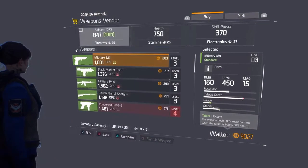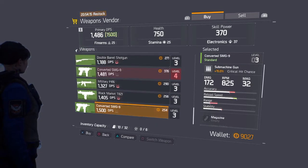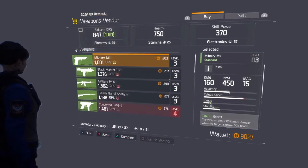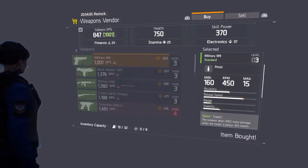Now I can go in and if I need weapon parts I buy weapons, if I need gear parts I buy gear, or fabric I'll buy it over there. You just grab the lowest thing he's selling — let's see, a 203 — and just buy as much as you can.